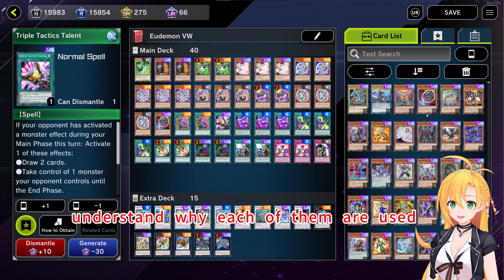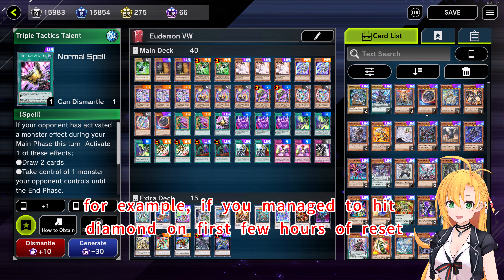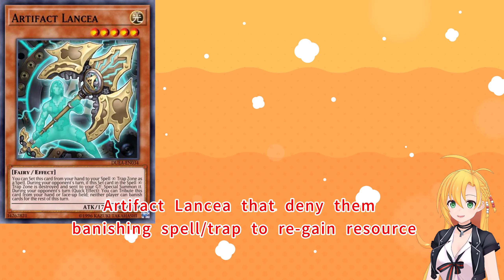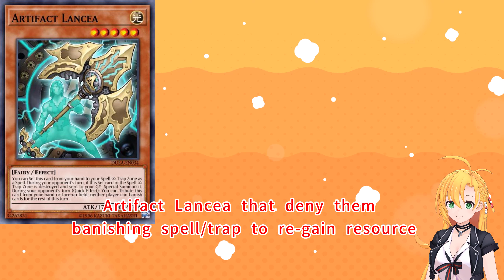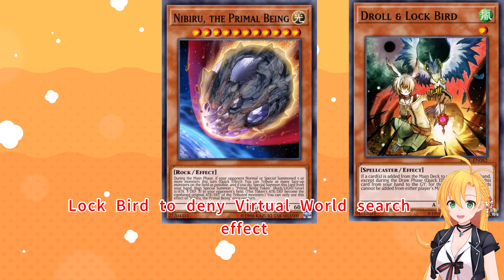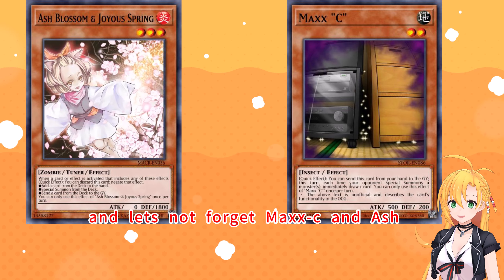Understand why each of them are used. For example, if you manage to hit Diamond in the first few hours of reset, you will see a lot of Virtual World. Add Ghost Belle, the Denied and Vanishing Spell Track to regain resource. Nibiru, which shuts down combo, Lock Bird to deny Virtual World's search effect, and let's not forget Maxx C and Ash.